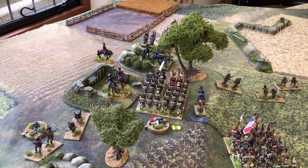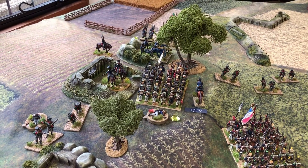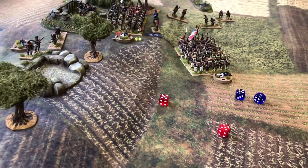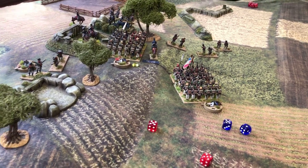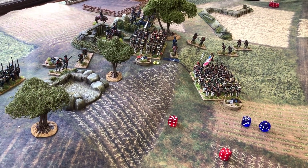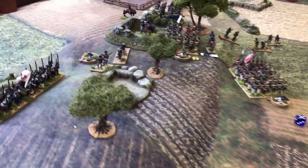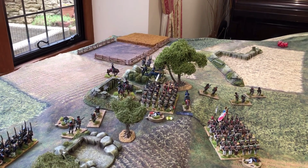The conscript battalion charges the second gun battery in the flank — French minus four, Prussians plus one. French roll a six, Prussians roll an eight, which at minus four is also six — a draw! On a zero result that's a volley: the column stops and does one casualty on the artillery battery. Bad news for the French — they thought they'd taken the second artillery battery of the game.